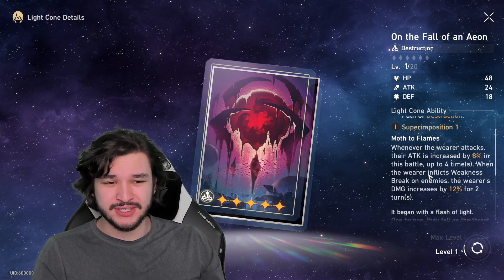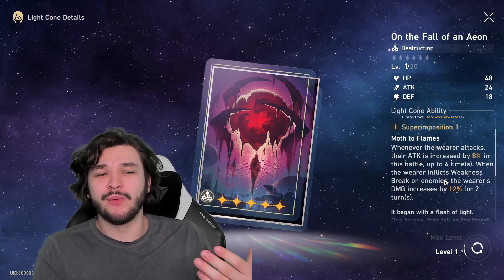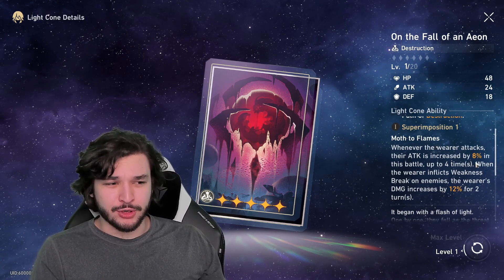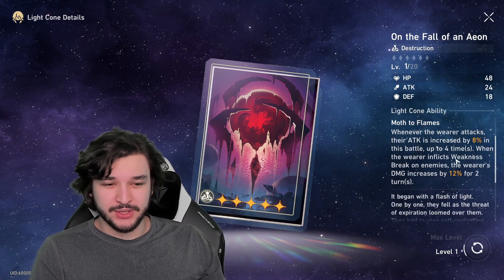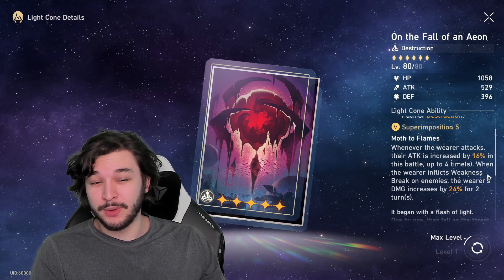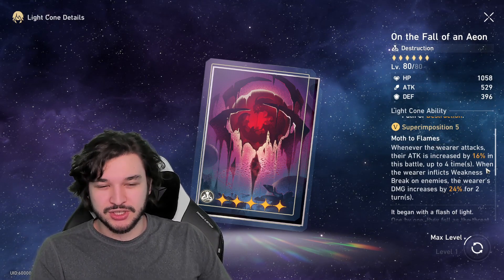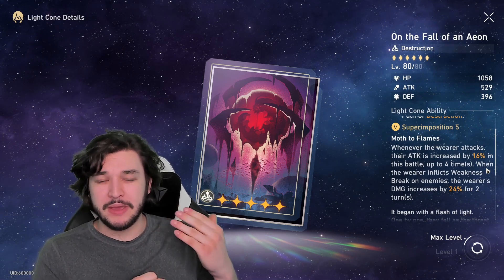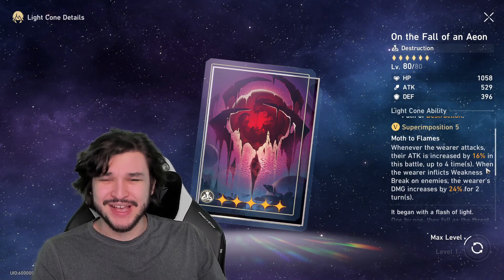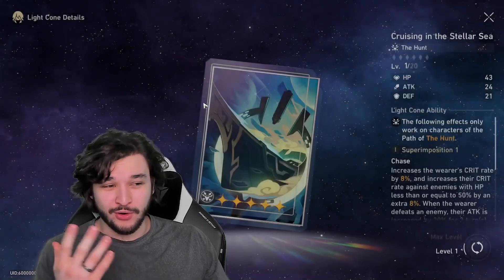On the Fall of an Aeon is the first one, destruction type. When the wearer attacks, their attack increases by 8% per stack, up to four stacks, and when they inflict weakness break, damage increases by 24% for two turns. At max superimposition, that's 64% attack and 24% damage increase. This is more consistent value than the four-star destruction cone because you simply need to attack four times. The 64% attack is guaranteed through superimposing — very strong option for destruction characters.